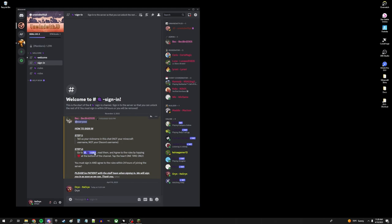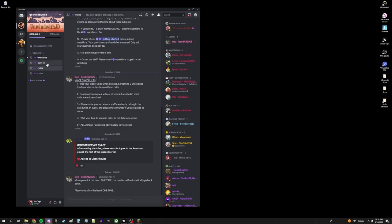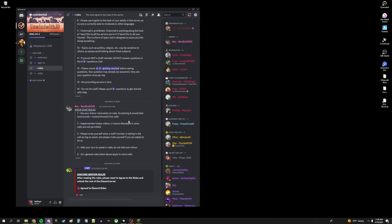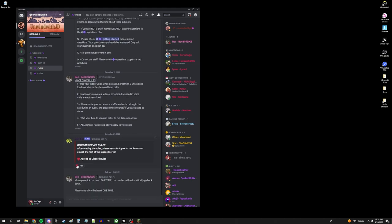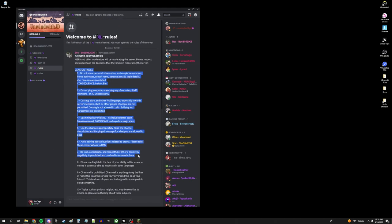You'll go to step two, the rules. This is a very important channel — it's talking about our rules on Discord. You definitely want to go through and read these very carefully, because once you do that, you're going to agree to them. You're not going to have any excuse for breaking any of these rules, because we're assuming you read them by agreeing to them.